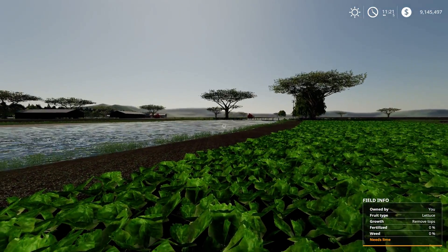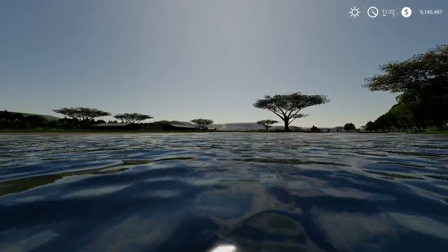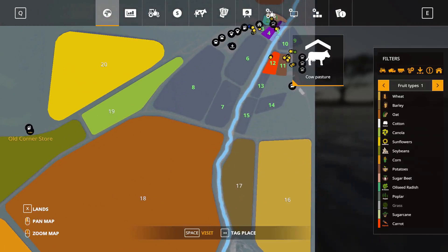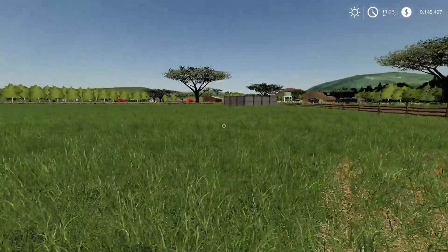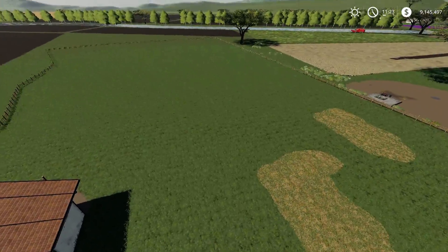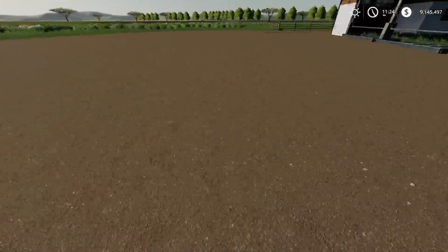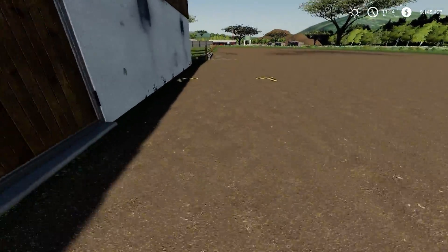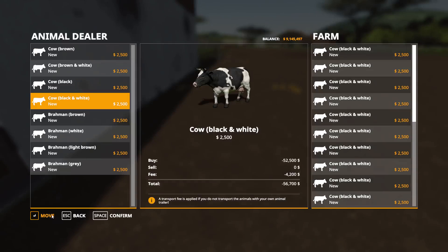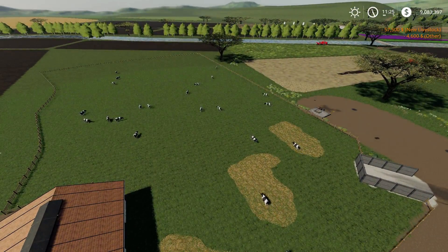There's also my signature cow shed on this map — a huge shed that can handle 500 cows. Let me quickly fly over to show you. There it is — a humongous animal husbandry setup. If you buy a lot of cows, they graze the whole field — very very nice.